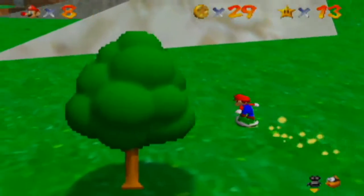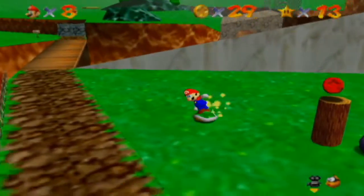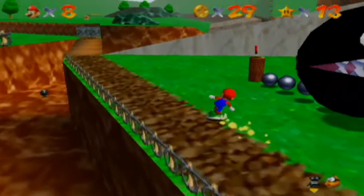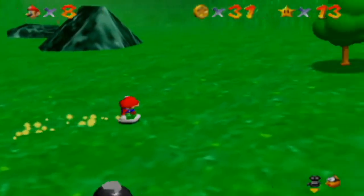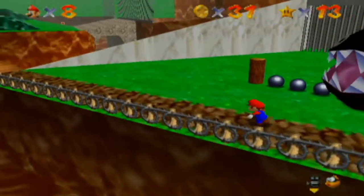Watch out for Chain Chomp. He's going to follow me. Gotta be wise about how we're progressing over here because we've got to run — vacate premises. A Koopa Shell is probably a loss.